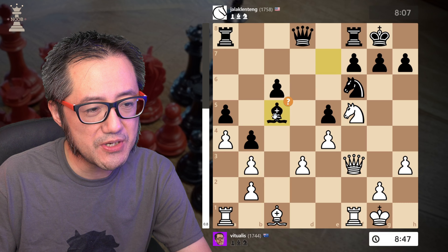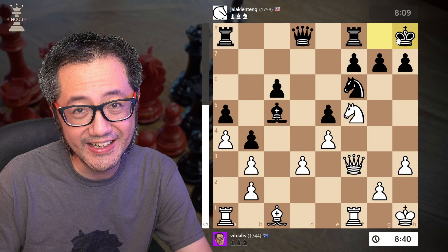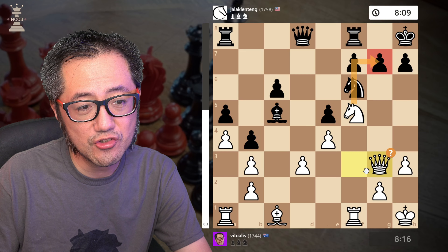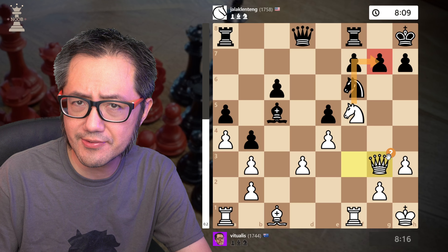This Bishop comes out for a check, but it doesn't really achieve much — my King just sidesteps that. Now they realise their King is a bit tender. I decide to play Queen G3, immediately looking at a mate threat. But you can see that Stockfish calls this a mistake.